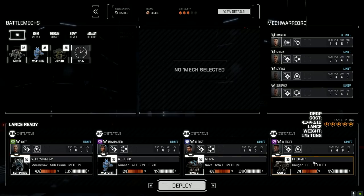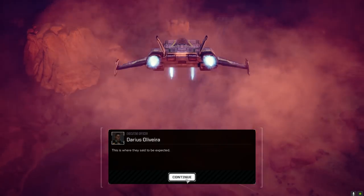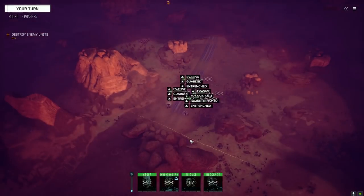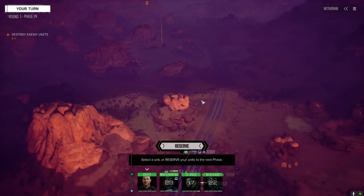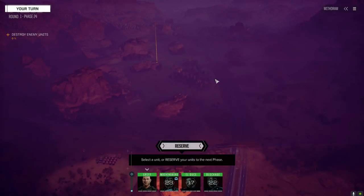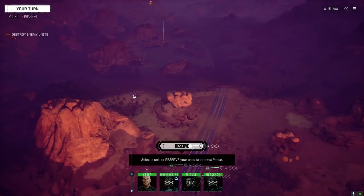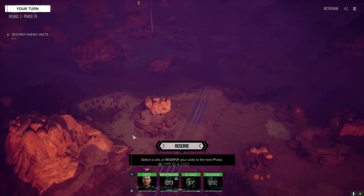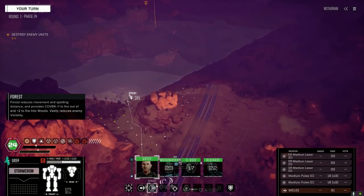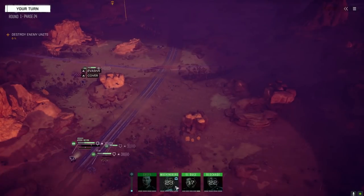We're going full salvage, still got a little bit of time before the end of the month so we should be okay. We're going to deploy our main lance and get this done. So my plan on this map - because it is three skull and I don't know what I'm up against - we've got to take these guys down. The goal is to move in, engage with the enemy, then pull back as far as we can until we've dealt with them because the second lance will be moving forward.